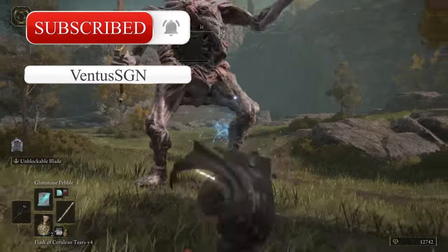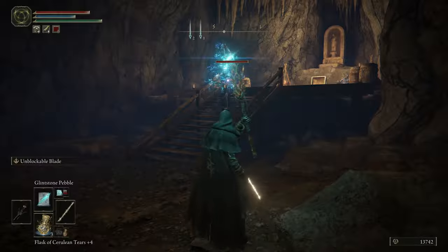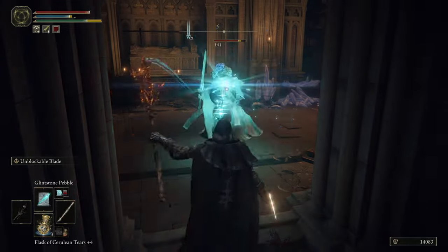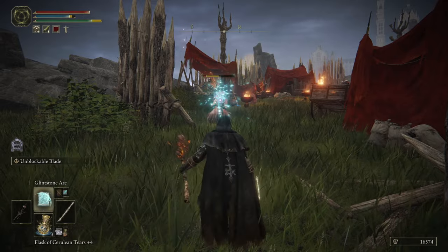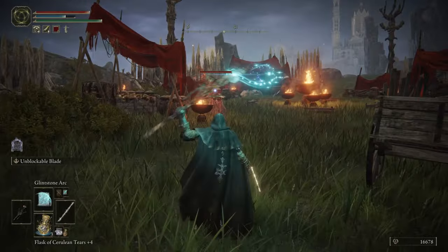The staff I'm talking about is called the Staff of the Guilty. It actually looks like a smoldering tree branch. What's good about this staff is that when your character uses it, all sorceries like the Glint Stone Pebble are scaled with faith instead of intelligence when factoring damage. I managed to level my staff up to plus 8 and it does a decent amount of damage with my Glint Stone spells.